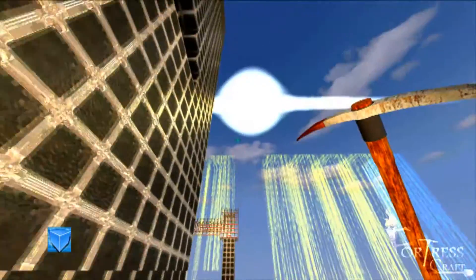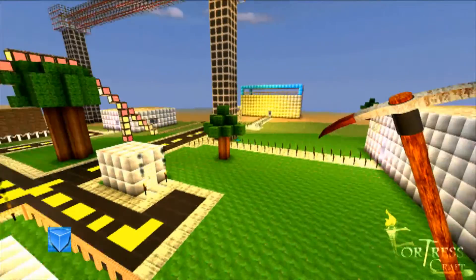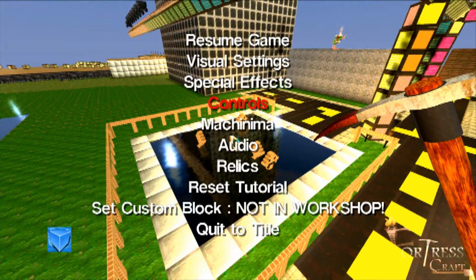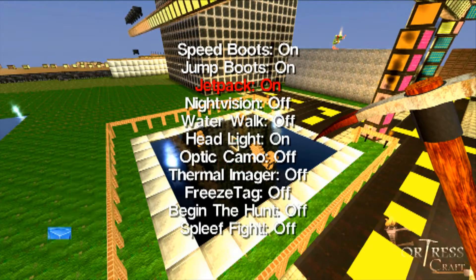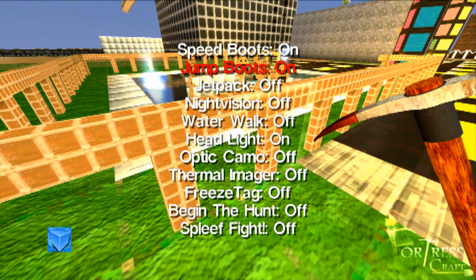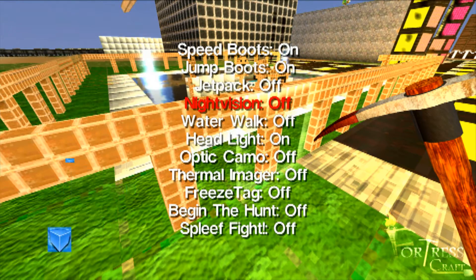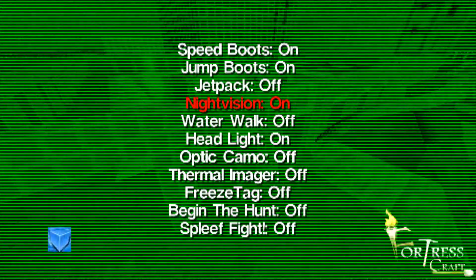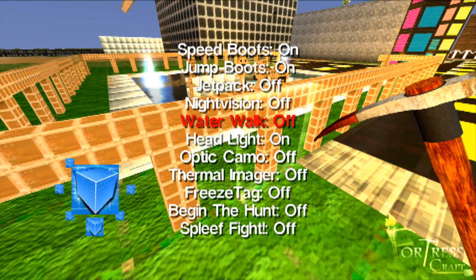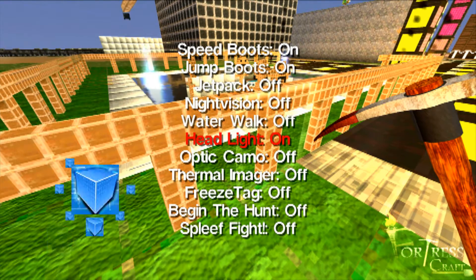Now I'm going to show you the relics: there's speed boots, jump boots, jet pack, night vision, water walk, headlight, optic camo, thermal imaging, freeze tag, begin the hunt, and sweet fight. The last three are games you can play. These are relics you can collect in the game — you kind of have to search for them. But if you have a keyboard you can kind of wall hack and find them really easy, or if you set your world to nothing they'll just be floating midair.